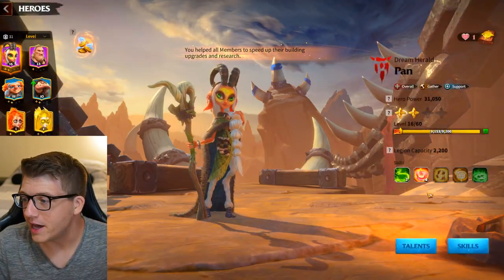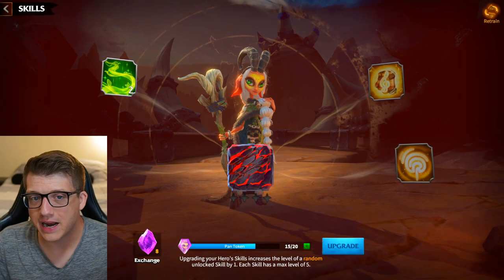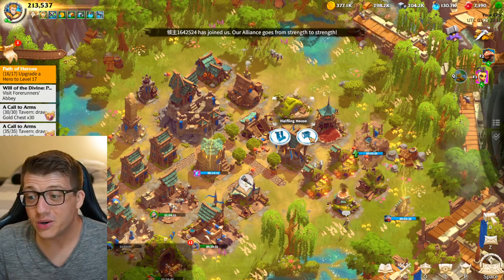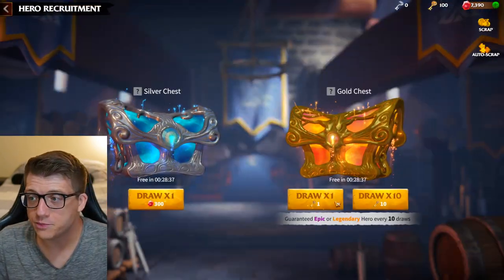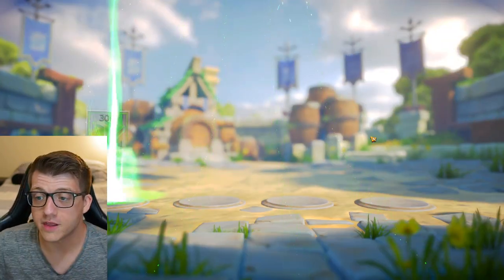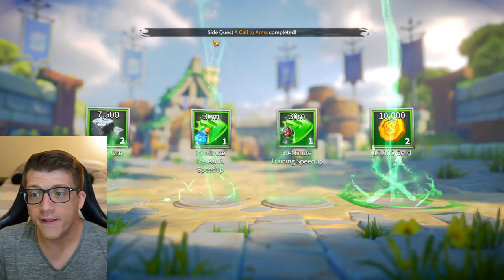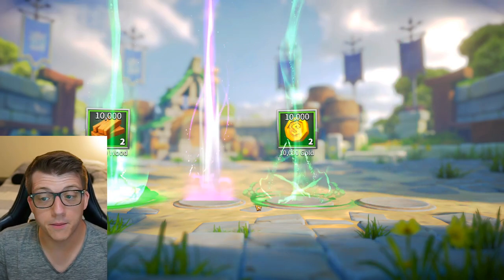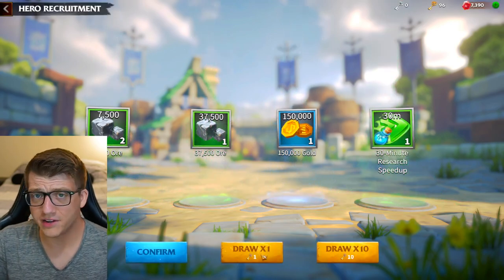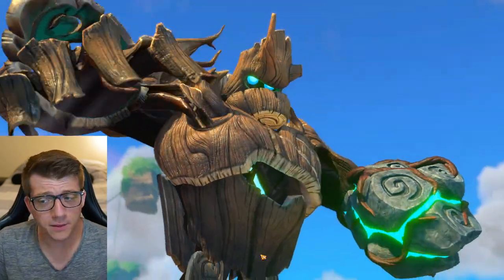Pan is huge though - she is the best gatherer in the game right now at the time of recording, and I've been pumping all my universal purples into her. I'm hoping we'll actually get her from some more of these pulls. We're down to a hundred keys now so we still have a ways to go. I feel like I haven't gotten anything good so far - I haven't gotten any shards of any cool legendary heroes.